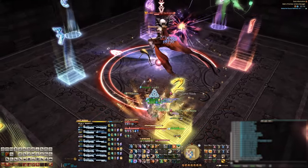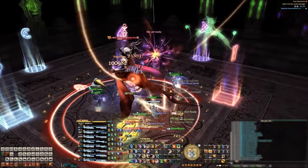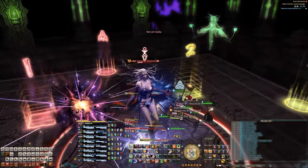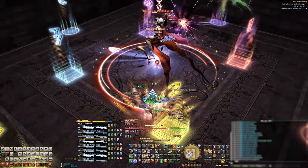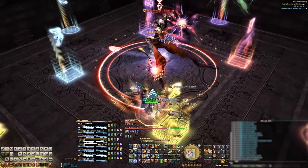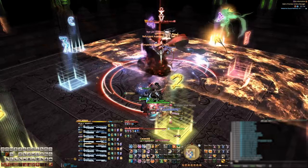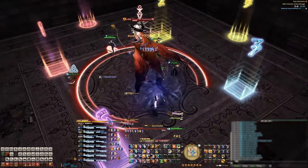If you're the raid leader, use the process of elimination. First, look at the boss and dodge to her safe side. Then look at only one of the outside adds and move to the safe quadrant. Then look at the next add and do the same. Using the process of elimination is far better than trying to calculate the safe zone while looking at the boss and all of the adds at the same time.